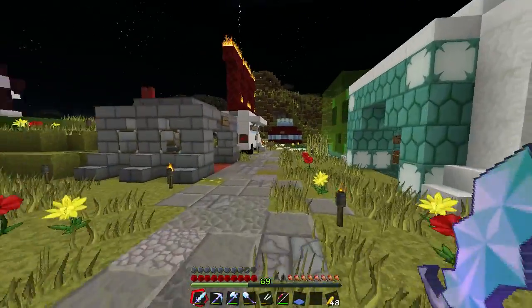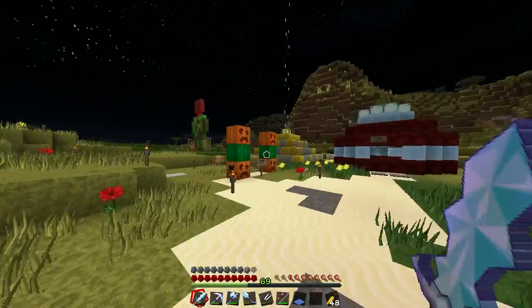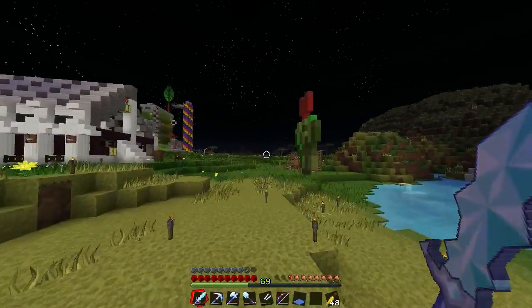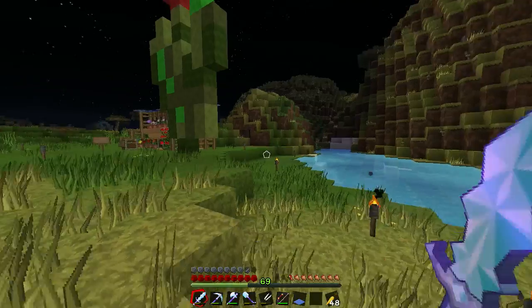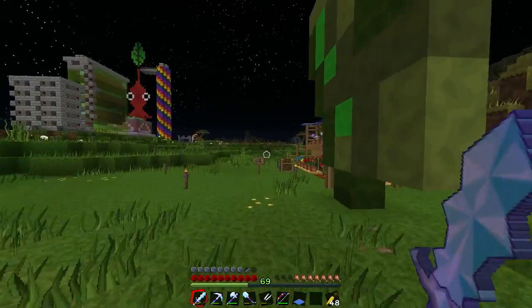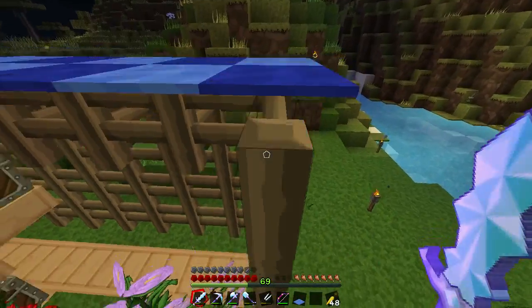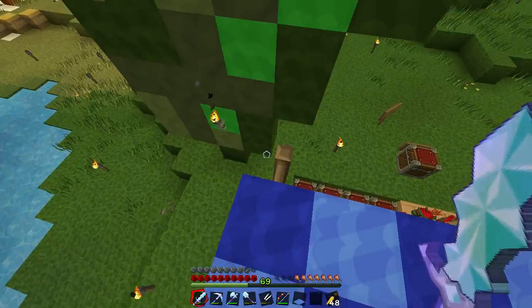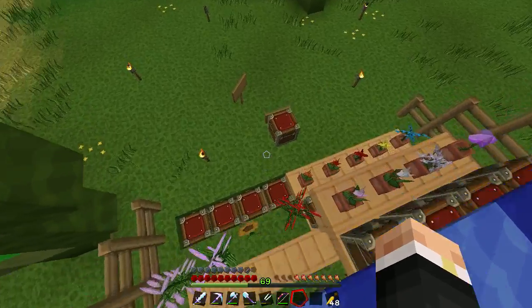Here I am at spawn. Following on from my last video where I made the flower farm, I have now made a little shop here. You can see I've got a Speed 2 and Jump 2 boost from this beacon. Here's the flower shop, the flower stall that I've made. Pop up onto the top here, let's finish it off and blow the last little bit of carpet down. Okay, let's hop back down.